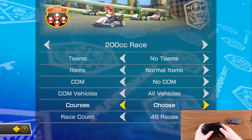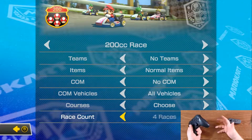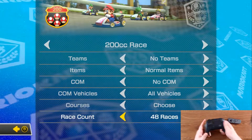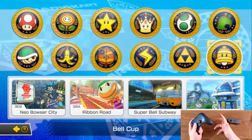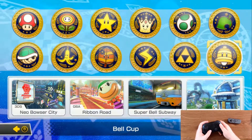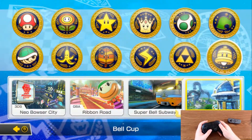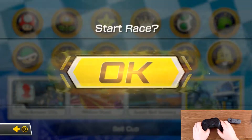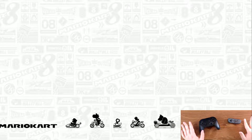For courses, you want to go ahead and choose these. The race count you can do anything from 4 to 48 — it's entirely up to you however long you want to keep doing this trick over and over. I'm going to do 48 and hit A for OK. Now you're going to come to the course selection screen. You want to go to the bell cup, which is the lower right one, then hit A and do Big Blue.